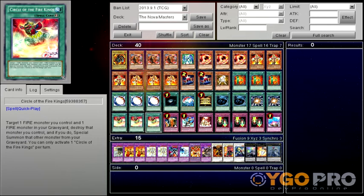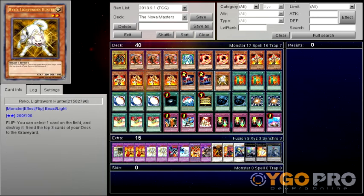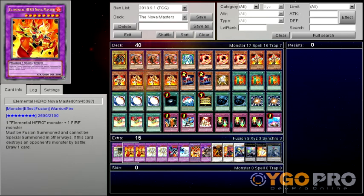Card Trooper is for milling, same thing with one Lightsworn Hunter because I really just wanted one extra mill card — that's one reason he's in here. Emergency Call adds the heroes to your hand, and Nova Master lets you destroy your opponent's monsters and draw a card, because that effect is really good actually.